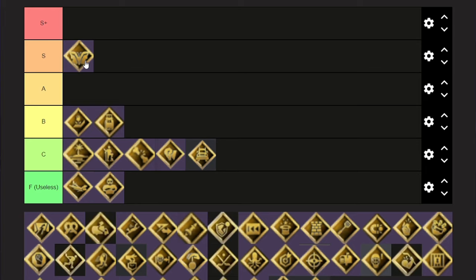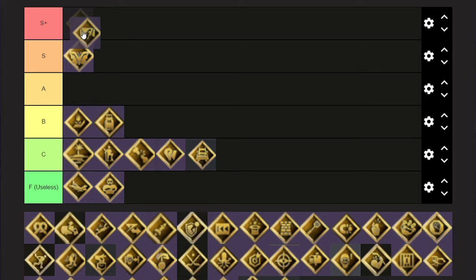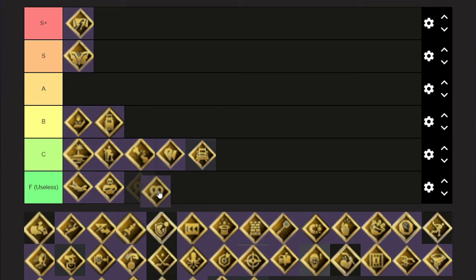Next up we have Close Quarters — this might be S+. Who doesn't use Close Quarters? Torchness is useless — terrible. I'm not even gonna put it in C. It's terrible.